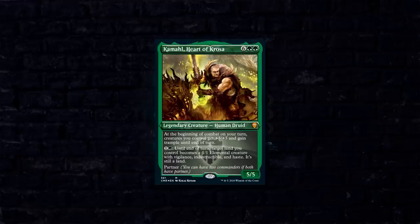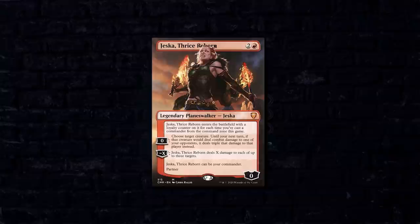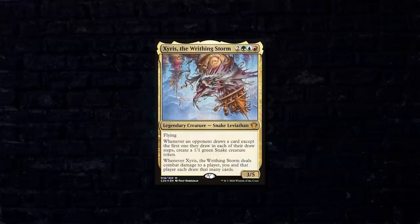Next up we have Idan playing the deck he debuted for the Commander Legends gameplay video we did a couple months back. This is going to be his Kamahl, Heart of Krosa and Jeska, Thrice Reborn build — a traditional elf ball build that wants to flood the board with elves and win through combat damage, with the added caveat that if he ever gains access to infinite mana, both Jeska and Kamahl come in pretty easily. Idan kept a seven-card opening hand including Heroic Intervention, Lathwain Tribe, Lightning Greaves, Nature's Claim, and three basic Forests.